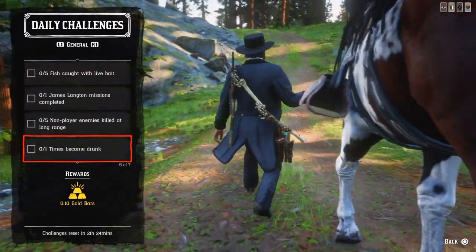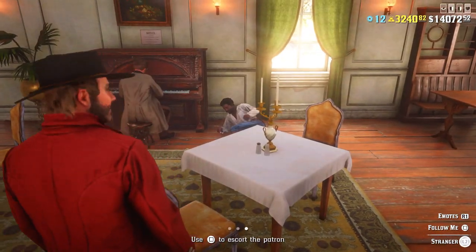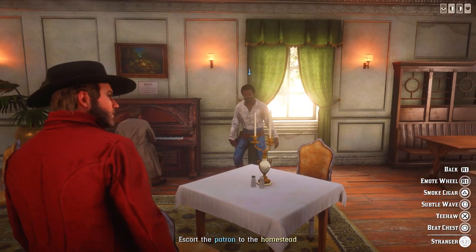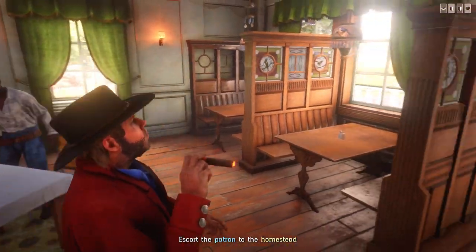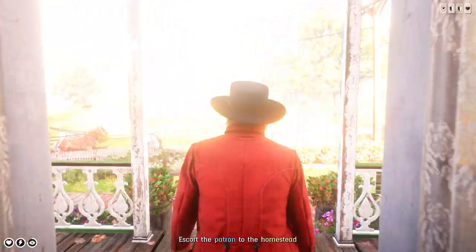Next one: one time become drunk. Obviously we have to get drunk by drinking alcohol. You can do that for free in your camp — there's a crate of beer by Woden's Outfitters Wagon. There's one crate of beer for free. By Lagraf Astral as well, there are many of them scattered around the map, but that one is easy to access.